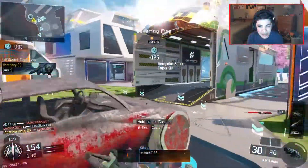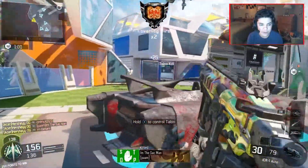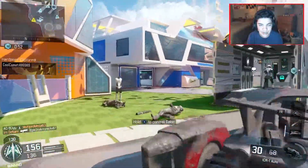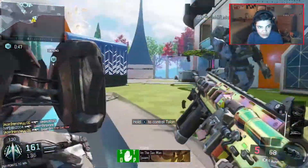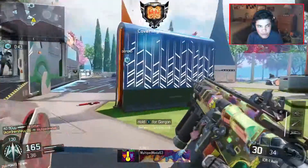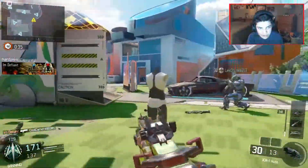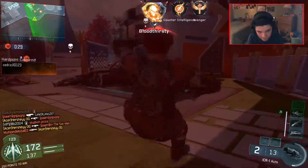Let's see if we can get this hill guys. I got streaks right now so that'll help with hill time. We're doing pretty good — 47 and 29. This ICR is starting to get a little better as I'm getting more adjusted to the gun itself. Now that I'm in the hill on this middle headglitch I'm doing pretty good. The spawn just flipped — two-piece!